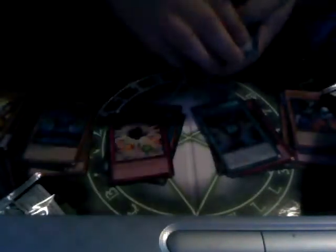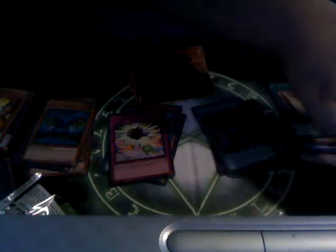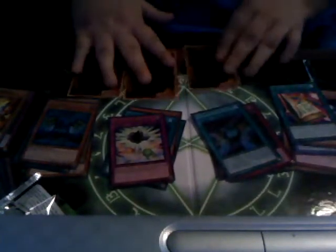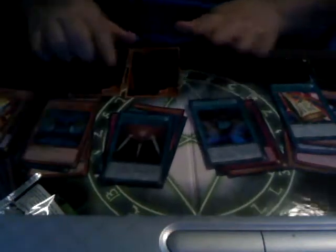Mystic Swordsman, Stray Lambs, ooh, Toontable. Let's save the holos for a second. Command 9, Magical Tats, Start Magic Attack. Let's get this first one — Swords. Okay, at least that was my Ultra, not my Secret. They should be Secret.